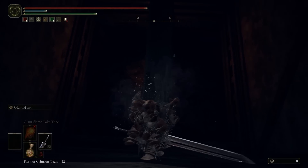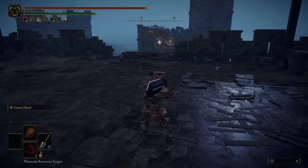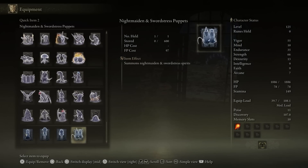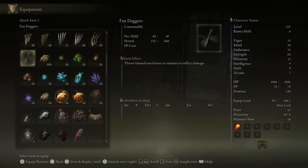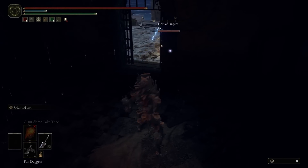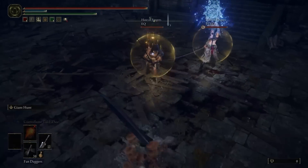Wait, are we all the way down? Yes, we are. Hi guys! Let me just very quickly switch to the thing. Where are my knives? There we go. Getting out of there. Echo and EQ.